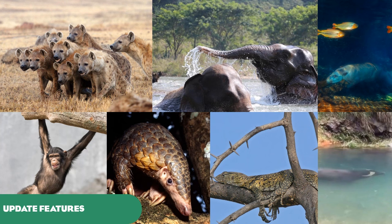Giving the Nile monitor and Asian water monitor, as well as the Chinese pangolin, the ability to climb would also be a great improvement, as they climb readily in the wild. And one last thing: giving brachiation to bonobos and chimpanzees, as aside from orangutans, gibbons, and spider monkeys, they too brachiate. Then we would have every animal on the planet that brachiates represented doing so in Planet Zoo. All these update features revolve around the animals — I think we've covered pretty much every other update feature in previous videos.